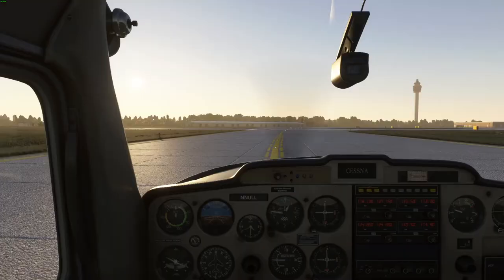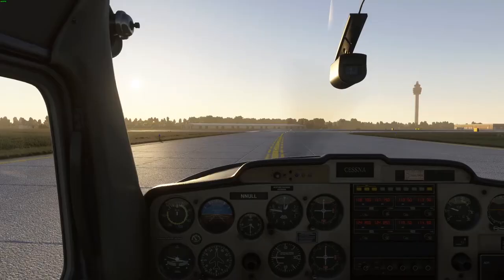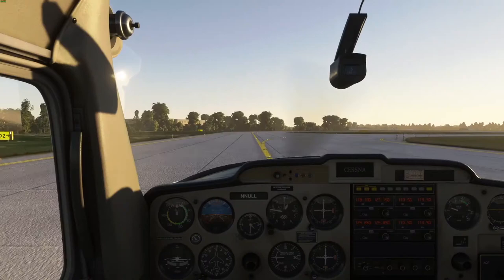Tower cleared him for takeoff 36 Right, and Null responded: 'Tower, Uniform Lima Lima, just to let you know I'm going to do my run-up so I'll be a second.' He's telling ATC what he needs - ATC is there to provide a service, not give orders - and Null recognized that and requested what he needed. There was no takeoff briefing, which I'd have liked to see. I've mostly been teaching in groups, so I can't spend time getting everyone to brief a departure - a shortcoming of group teaching that could be overcome by one-on-one instruction.